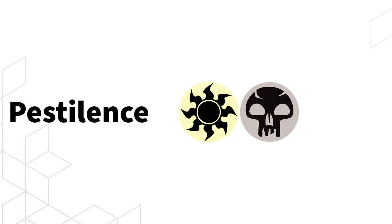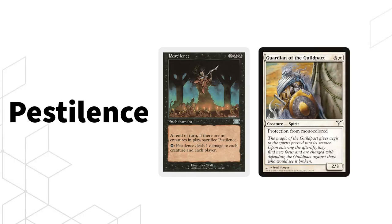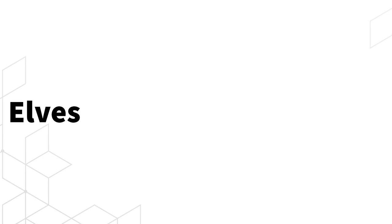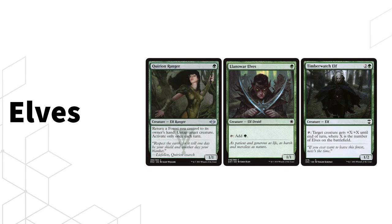Then we have Orzhov Pestilence, a Pauper classic. You're just trying to play Pestilence and Guardian of the Guildpact and profit — very similar to Mono Black Control, grinding out games and controlling the board. Then there's Elves — almost every format has one, just like Burn. Elves vomits a bunch of Elves onto the board; notable ones include Priest of Titania, Llanowar Elves, Timberwatch Elf, and Quirion Ranger. If you liked Elves in Legacy but don't want to pay Legacy prices, you can play a solid build here.